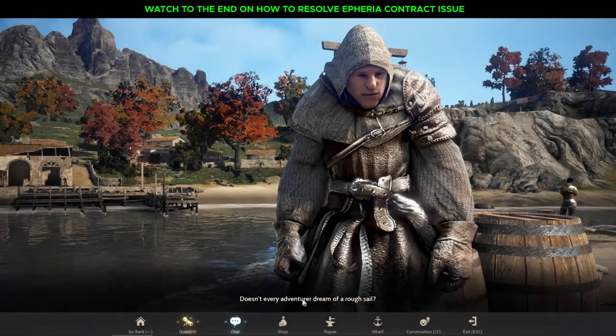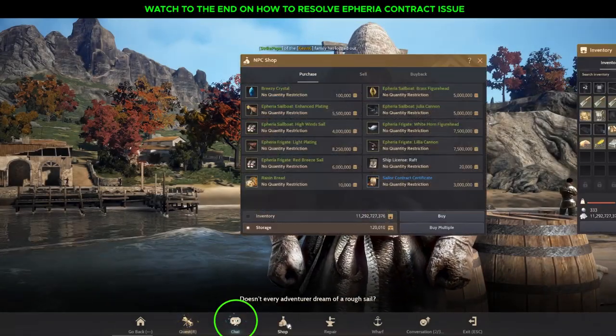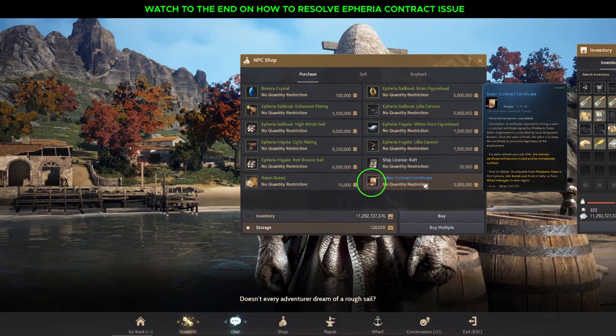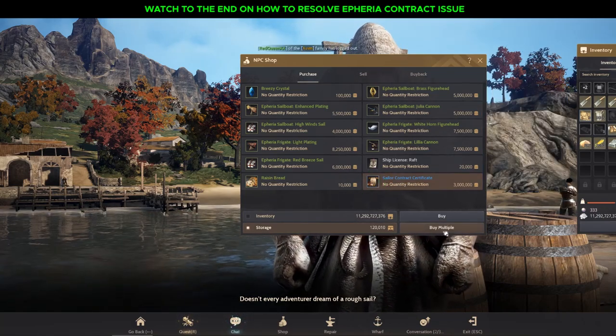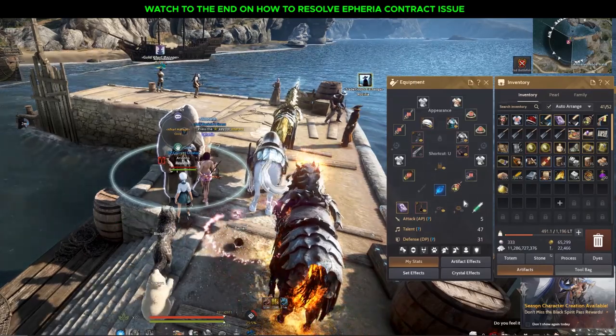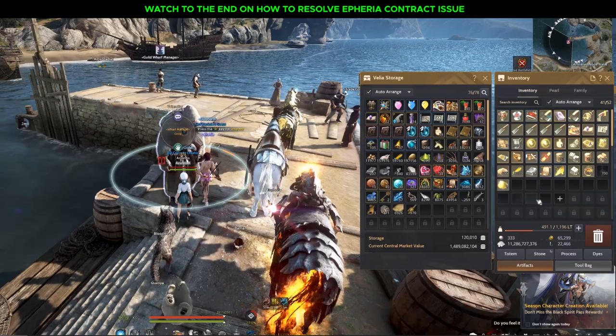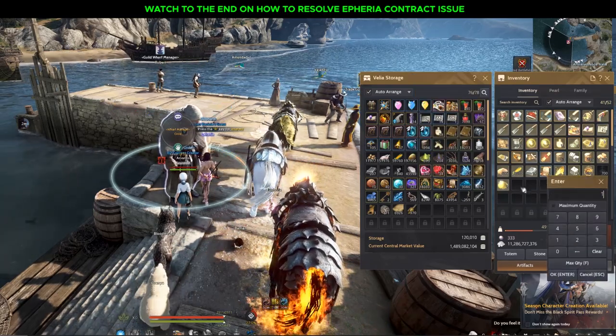At the wolf manager in Velia, go to shop. In the shop you will see an item called the sailor contract certificate. You need to buy a few, and after that I usually store them in storage.